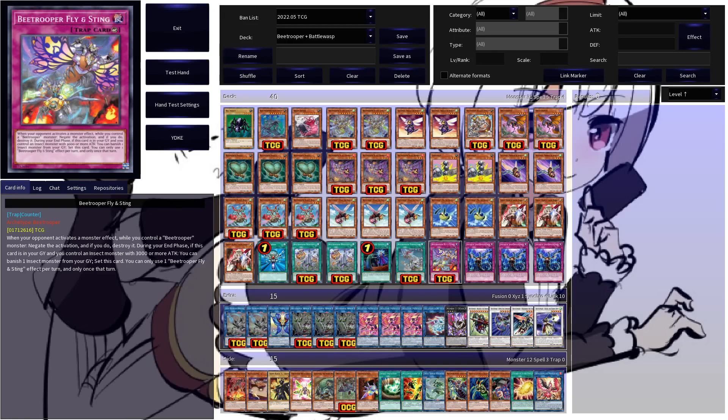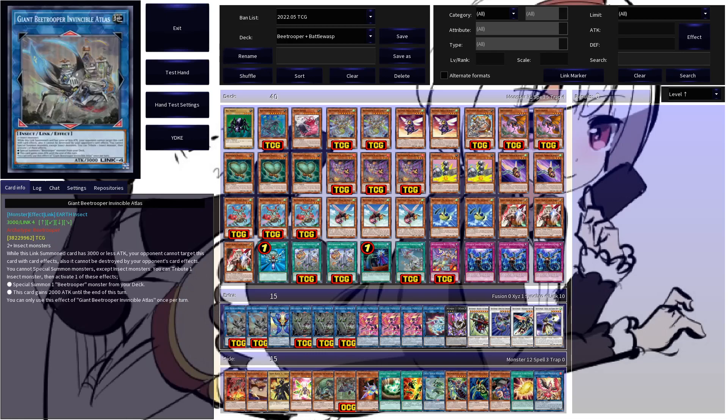Then your counter trap, B-Trooper Fly Instinct: when your opponent activates a monster effect while you control a B-Trooper, you can negate the activation and destroy that monster. The nice part that lets you get away with playing only one is that during the end phase, if this is in your graveyard and you control an insect with 3000 or more attack, you can banish an insect monster from your graveyard to reset this card. Capping off the main deck are three Infinite Impermanences for some more generic hand traps.